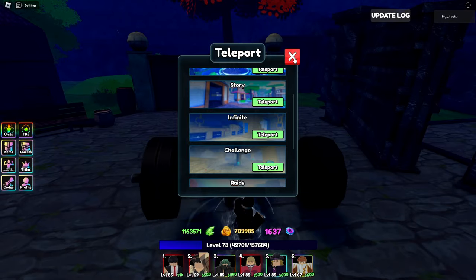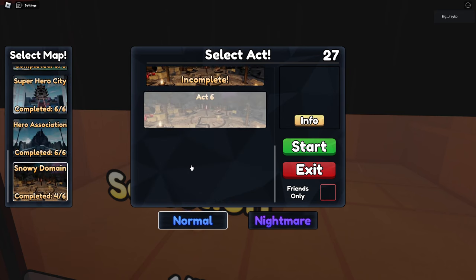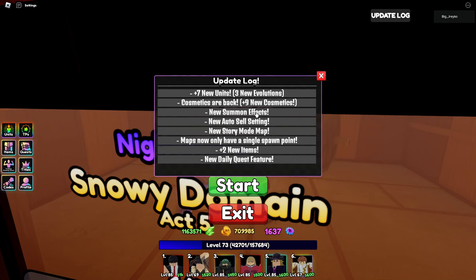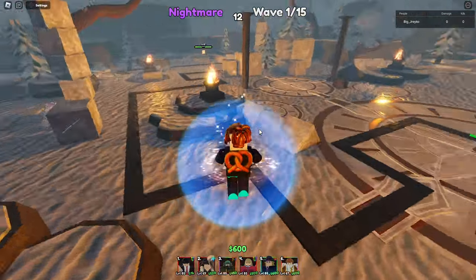Let's do another story mission and see what's up. The way the update works — the most important thing right here — maps only have a single spawn point. This is beautiful, so we can AFK every map essentially. If you have Tatsumaki with Avatar, you're pretty much chilling. Tatsumaki with Overlord, you're chilling. You don't have to worry about that stuff — AFK any map.